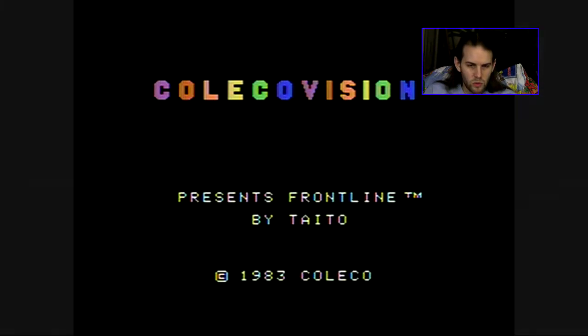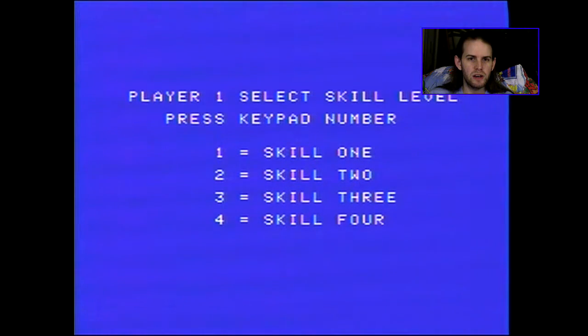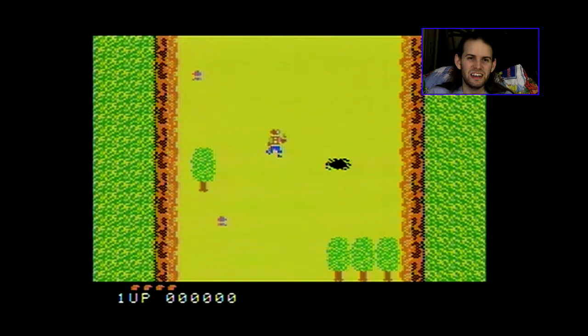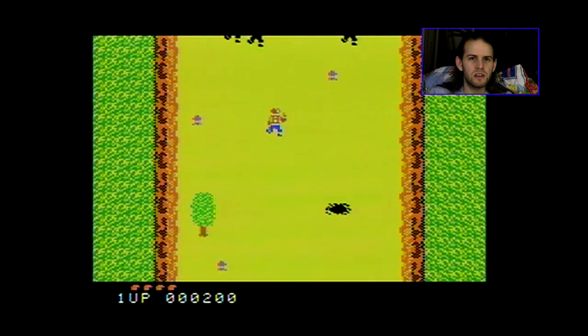Next game: Frontline. It says for use only — underlined only — with the super action controller set, which I don't have. But in my testing this seemed to still work with the regular controller. One player, skill one. When I was play testing this, oh shit, that's a land mine — don't touch that. That's how you learn what can kill you and what can't — you touch something and it blows the shit out of you. Once I figured out what the gameplay basically was, I was like: hmm, it's a third-person shooter. Maybe one of the first third-person shooters.